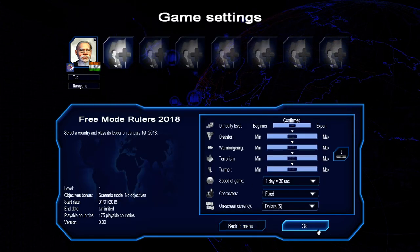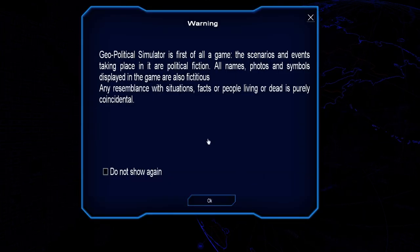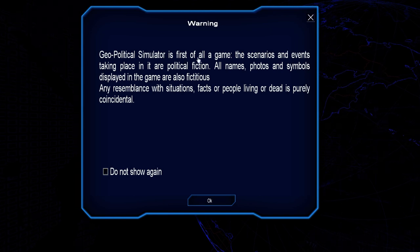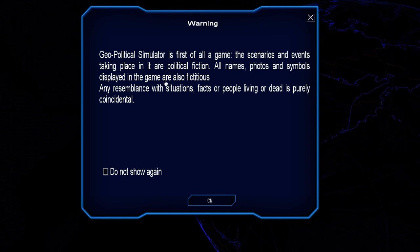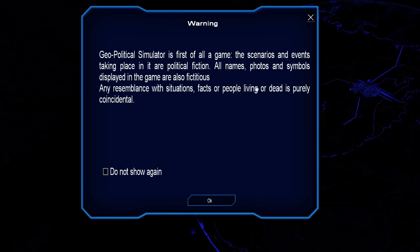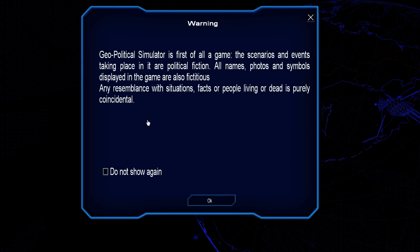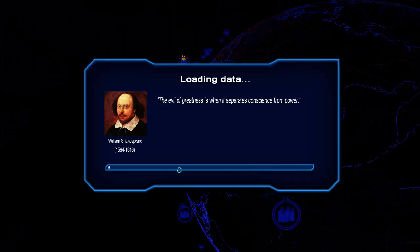We're going to go ahead and get this free mode rulers game started. A disclaimer appears: 'Geopolitical Simulator is first of all a game. The scenarios and events taking place in it are political fiction. All names, photos, and symbols displayed in the game are fictitious. Any resemblance with situations, facts, or people living or dead is purely coincidental.' They've put a disclaimer on there — I'll save that for later.